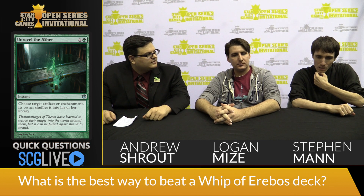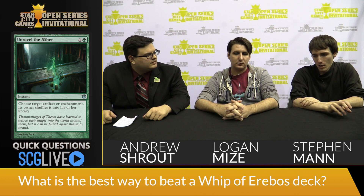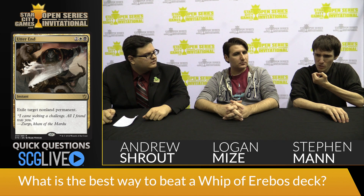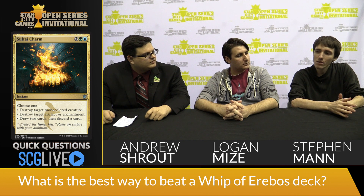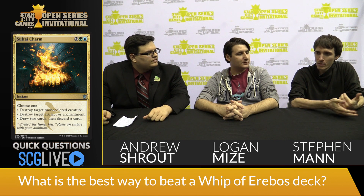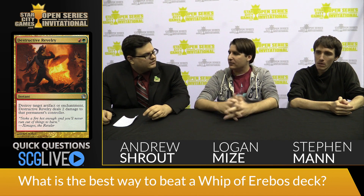Logan: I'm a big fan of playing removal spells that'll hit creatures and artifacts or enchantments — things like Utter End, Banishing Light, things like that. I was playing a bunch of Soul Tether Charms in my Soul Tether Reanimator deck for that reason. It's a great card and it kills the Whip, which is the most important card in that matchup. Just make sure whatever removal spell you have is gonna have a good target — Naturalizes are pretty bad, but if it'll hit a creature and that card, that's why Destructive Ravelry destroys Whip or Courser, Whip or Doomwake Giant.